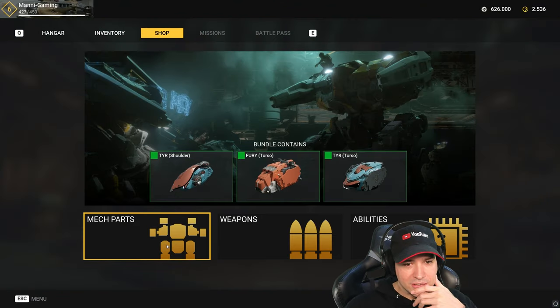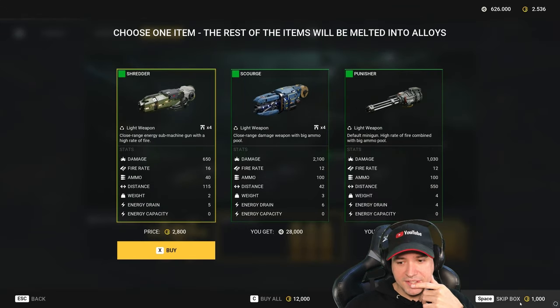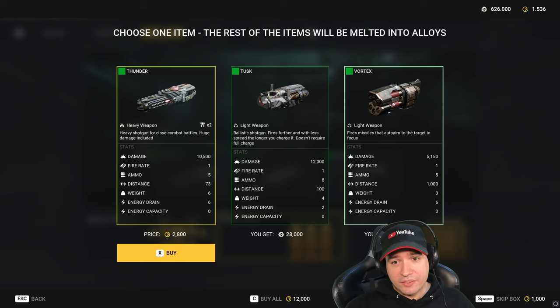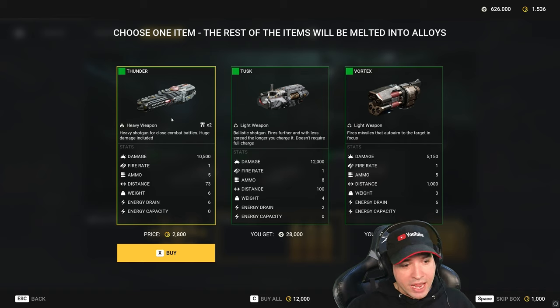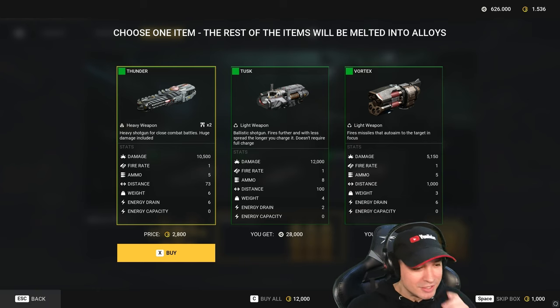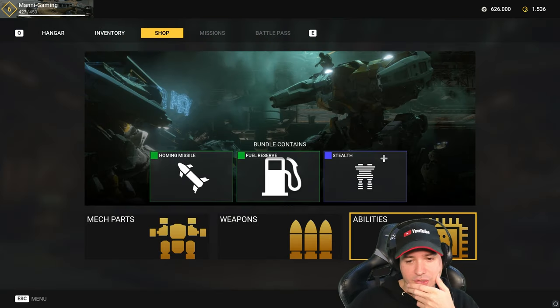What does the shop have for us? Maybe I should skip a purchase here — skip a box. We have two light weapons: Vortex and Tusk. Ballistic shotgun — it's a light shotgun. And another heavy thunder. With this I could build a triple thunder fury, that would be really cool. The vortex is also interesting to me, but we need four of them to make a special video. So let's log into the game.